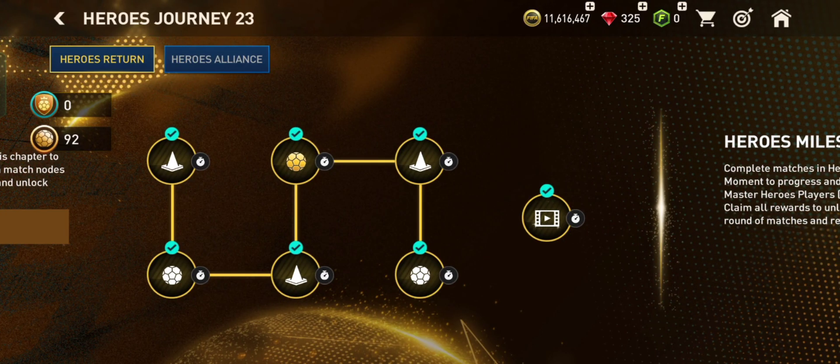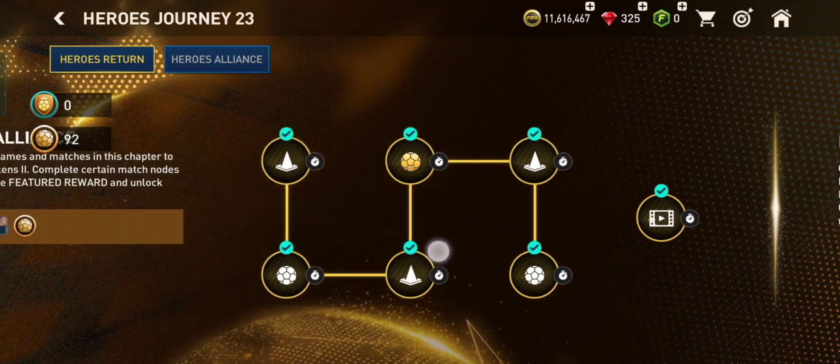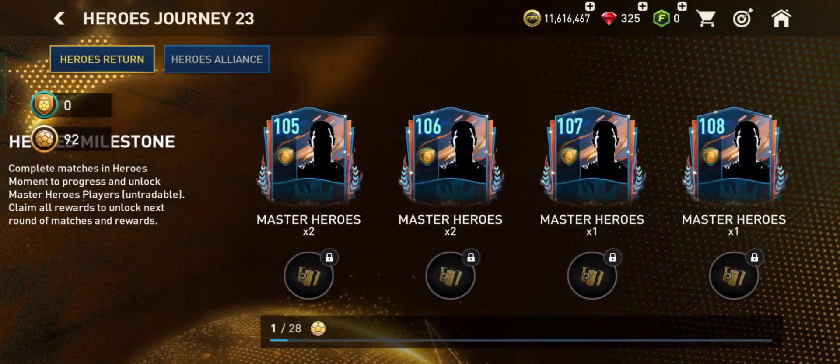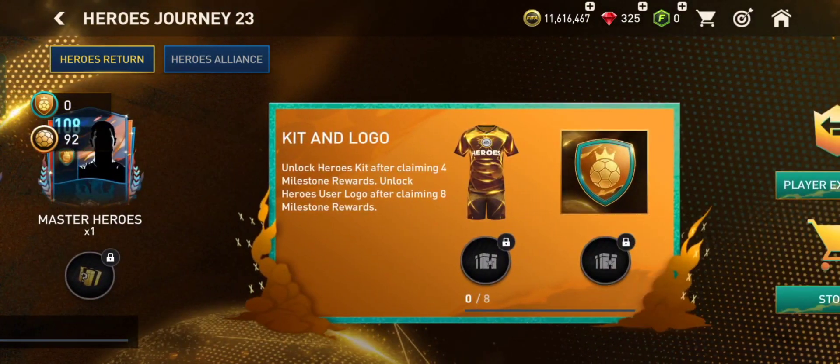As you can see, if you have already done all of this, you can go to Raw Scoring right now. This is the kit and logo.